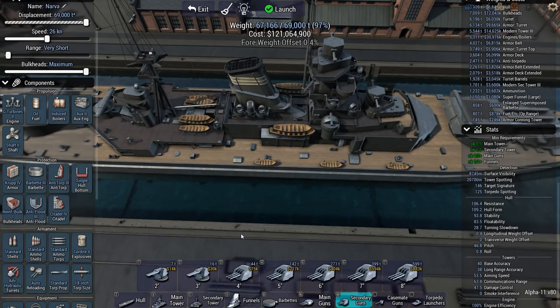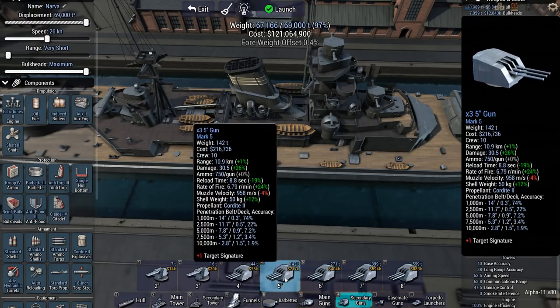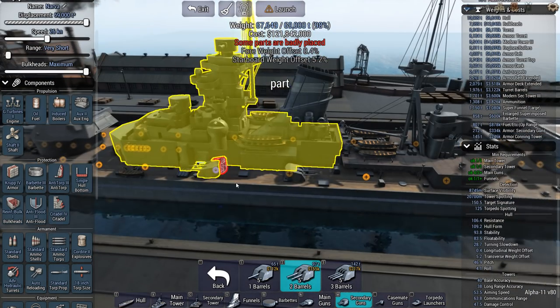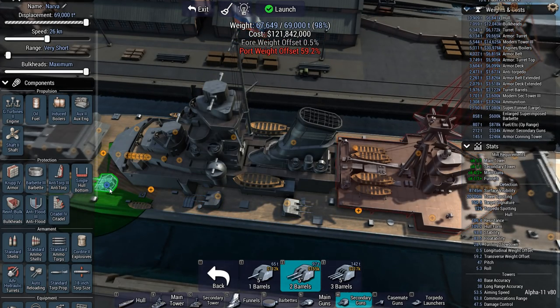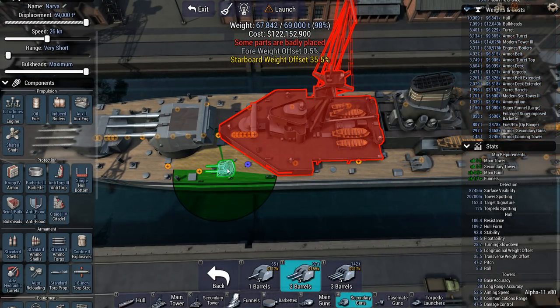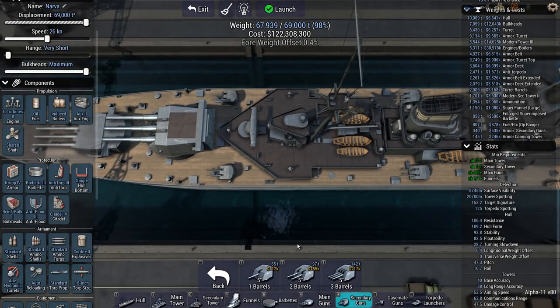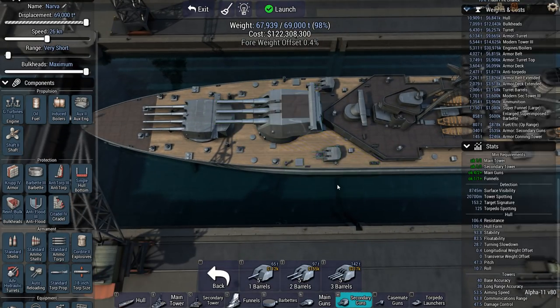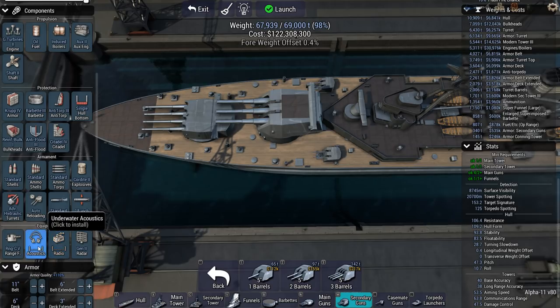Somebody in the comments recently called them 'cattle bruisers' — and yes, I consider cattle bruisers to be capital ships. Considering we're facing destroyers, let's go with a couple of five-inch duals. I'll be relying on my secondary ships to keep the smaller pesky destroyers at a reasonable distance. I really like the feature introduced in this patch that keeps guns pointing back and forth instead of having all secondaries just pointing out sideways — it makes it a hell of a lot easier.